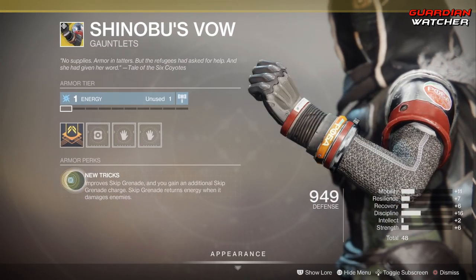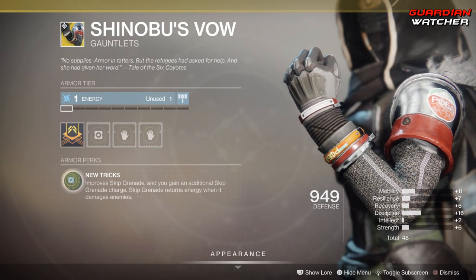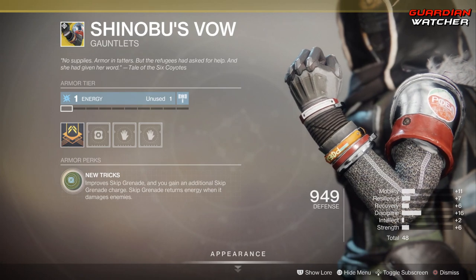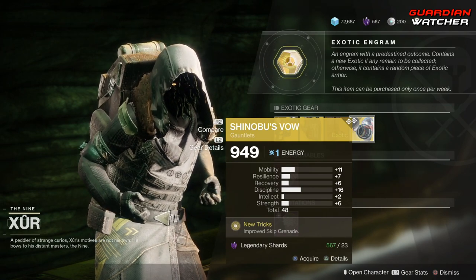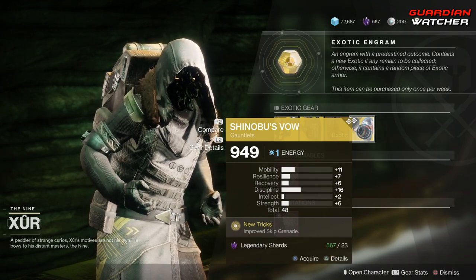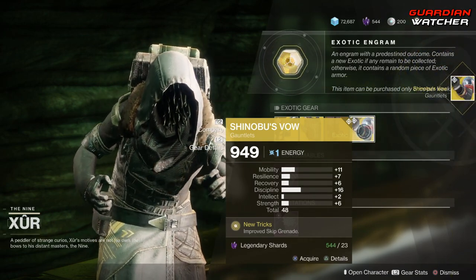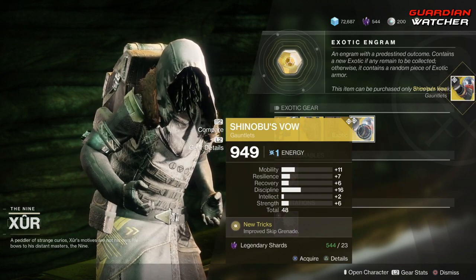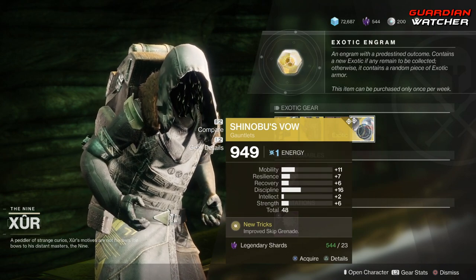The final exotic armor is Shinobu's Vow. The intended perk is New Tricks, which improves skip grenades and grants an additional skip grenade charge; skip grenades also return energy when they damage enemies. Go ahead and grab this — it is an amazing exotic, especially since it has a plus 16 in Discipline. I'm actually going to grab one myself. It is definitely a Tier 2 in both PvE and PvP.